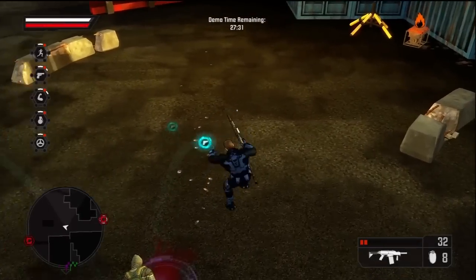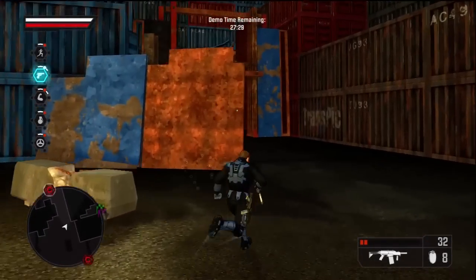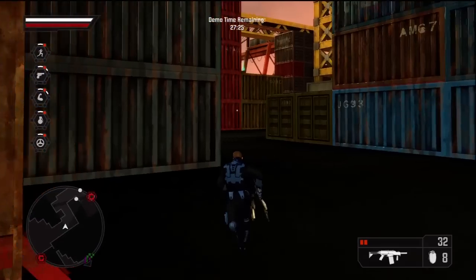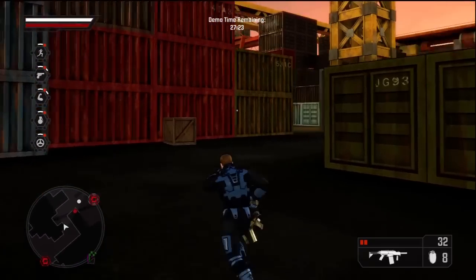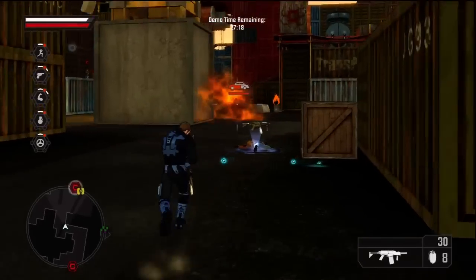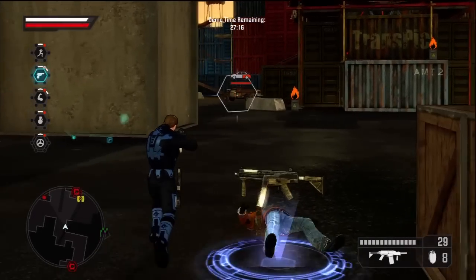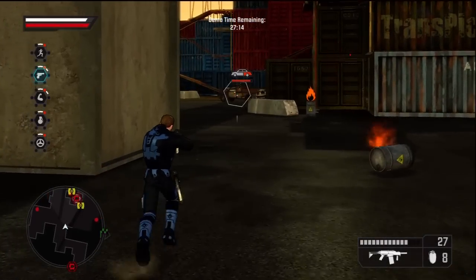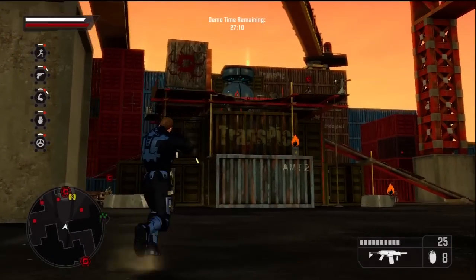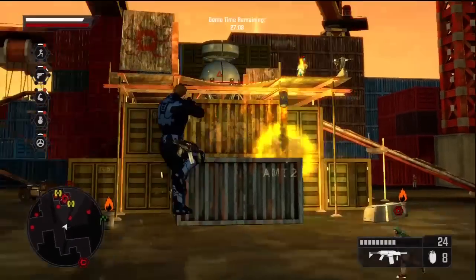Shoot an enemy's arm to stop them from returning fire. The most effective means of neutralizing a vehicular target, and anything in its immediate vicinity, is to shoot its gas tank.